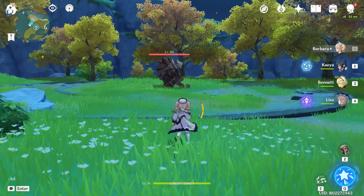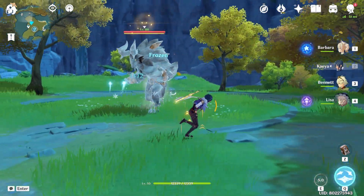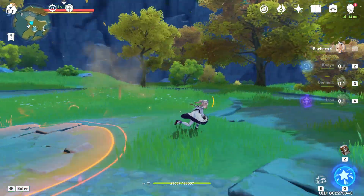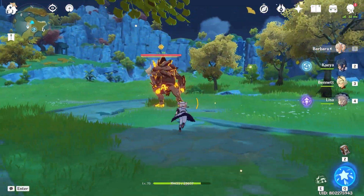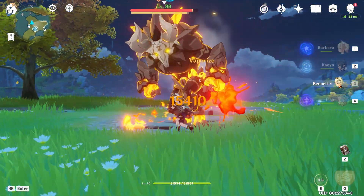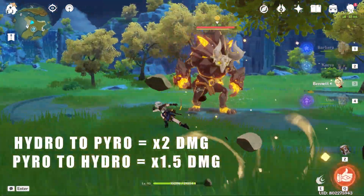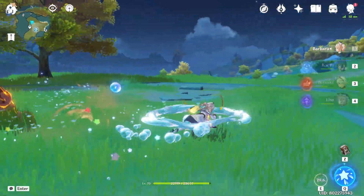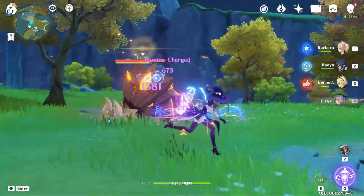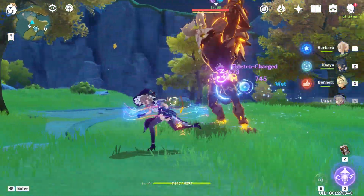Freeze occurs when Hydro meets Cryo, and it basically does what it says — it freezes your opponents. Then, Vaporize occurs when Pyro meets Hydro; it simply removes the currently applied element and doesn't have damage on its own, but it deals massive damage based on the triggering element. Electro-charged occurs when Electro meets Hydro, so the affected player or monster will be shocked or temporarily stop moving and then receive electro damage over time.